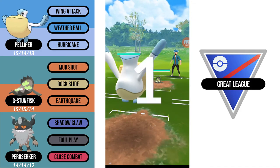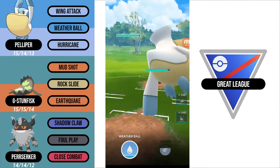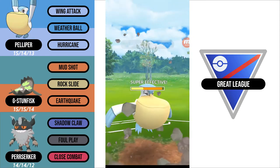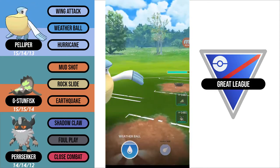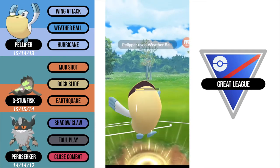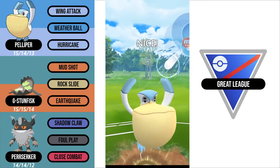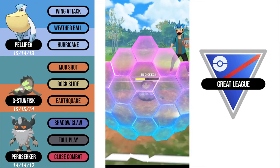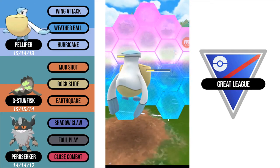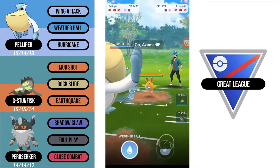In this match, my opponent leads Galarian Stunfisk. I'm not going to catch any move on my Perserker — I probably should have shielded here because there is a high chance of my opponent having a fighter or an Azumarill in the back. So I go for Weather Ball here, and I go for the second one. It does warrant a shield, so now I'm going to shield myself. I do win the CMP tie against the Galarian Stunfisk, and then they swap into an Azumarill.